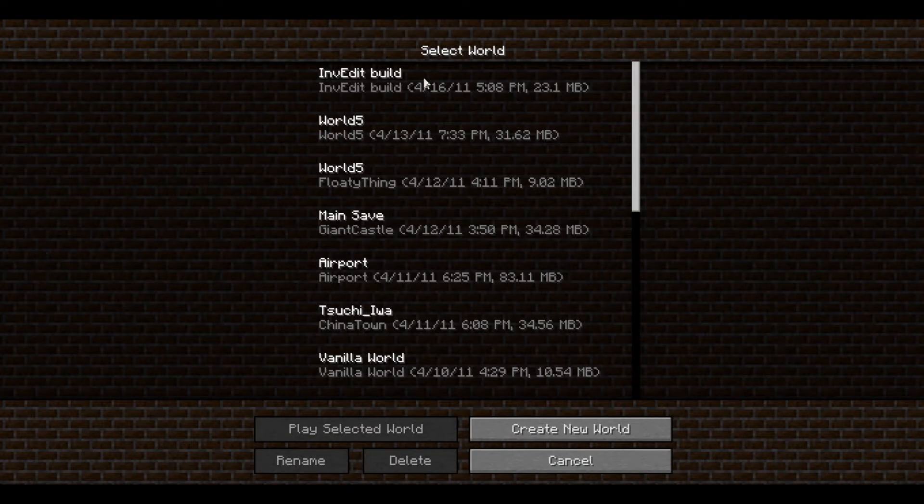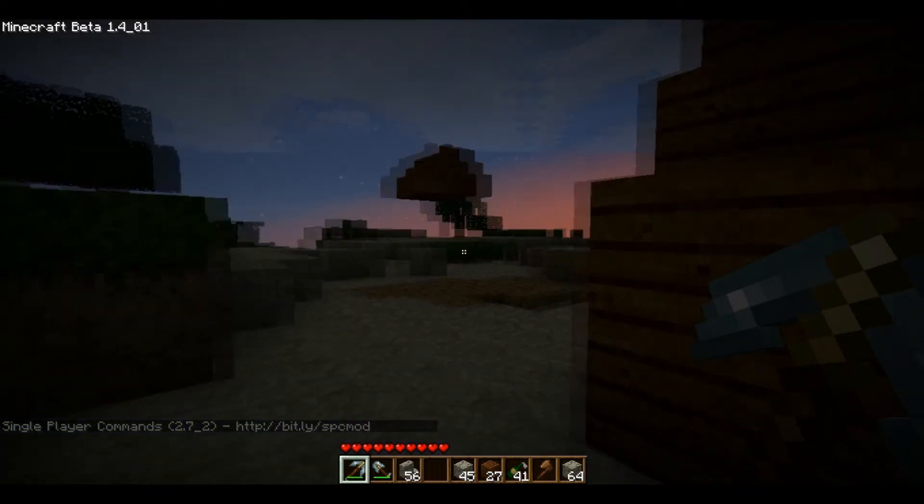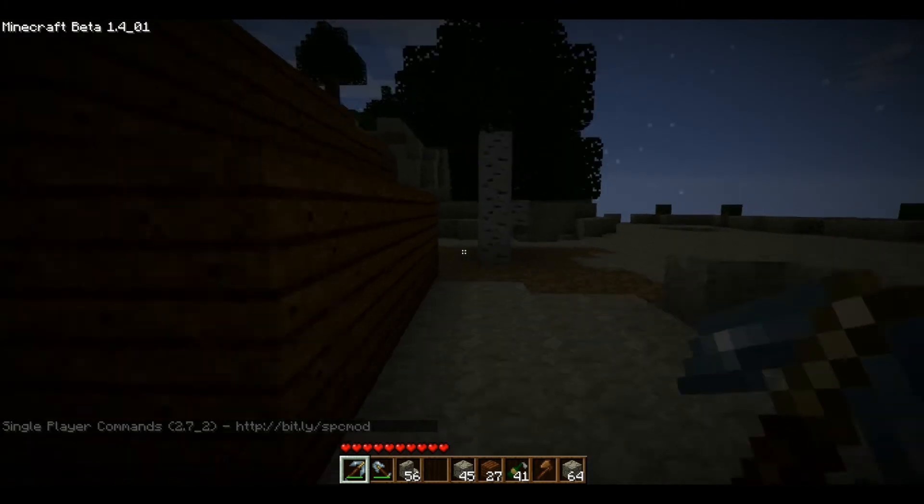Today I will be showcasing the Elemental Arrows mod by Rissubami — or Rigusami, or Rissubami, or something. My world is loading right now, takes a while. This is the world you saw in the last video, which I made with inventory editor — Too Many Items — and I really like it a lot. And I spawn right by my testing range.